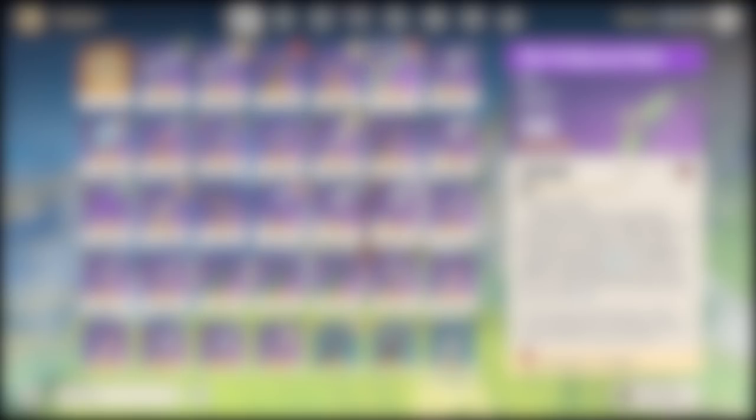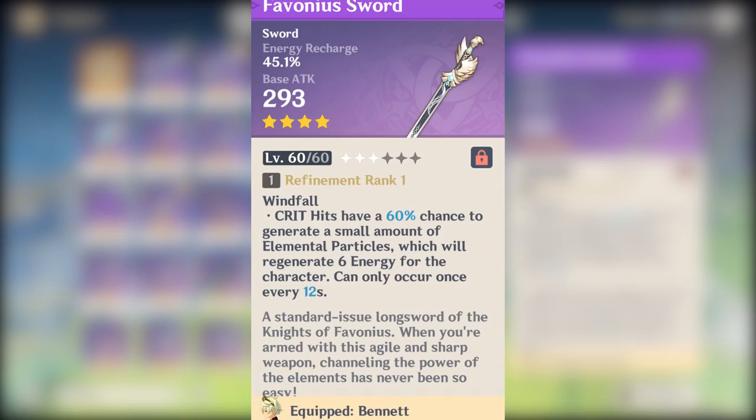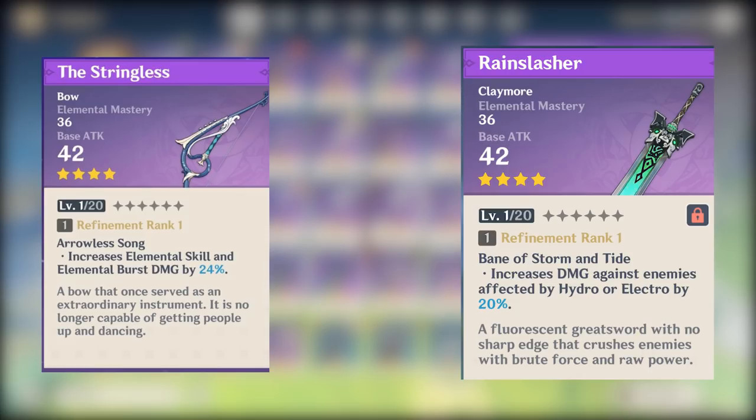For weapon options, the 5-star Skyward Harp is obviously the best, but the 4-star weapon from the battle pass is not bad either. Both provide crit rate as a substat, and the 4-star battle pass weapon can create a melee wind fluctuation effect which is really good since this comp is mostly about AoE. For Bennett, you want the Favonius Sword for the energy recharge. For Fischl and Beidou, you want elemental mastery weapons — the Stringless for Fischl and the Rainslasher for Beidou.